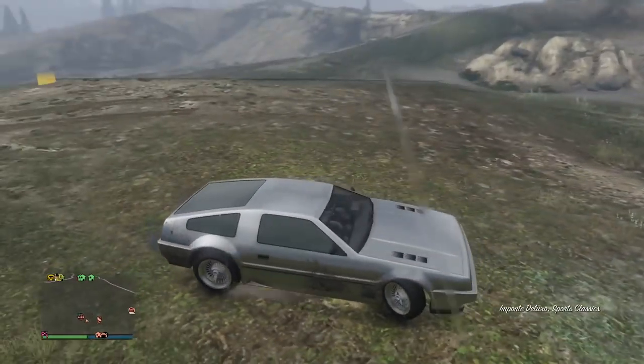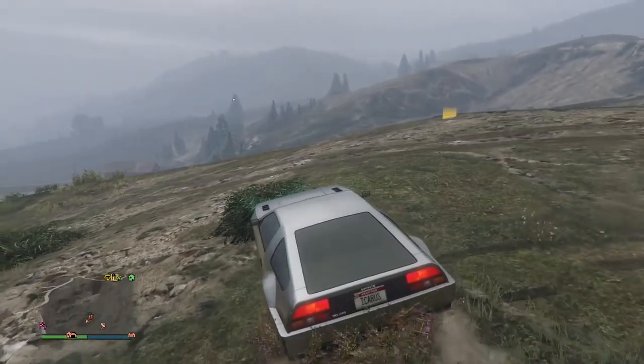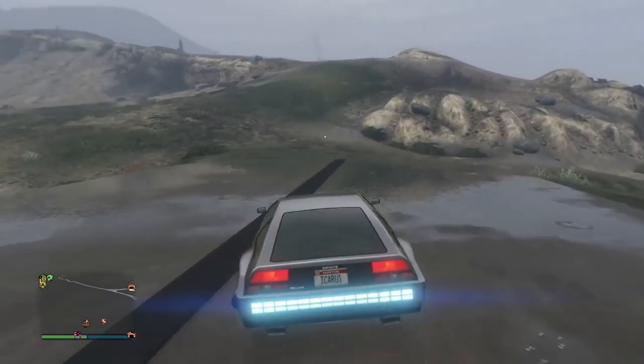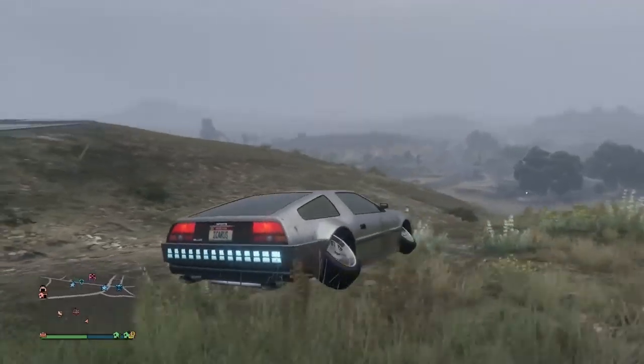Go ahead and run back to your Deluxo — sometimes it won't be on the minimap, sometimes it will. Either result, it will work. Go ahead and go into hover mode now, go to the facility full alert, press the Xbox or PlayStation Home button then press it again. The facility full alert is gone.